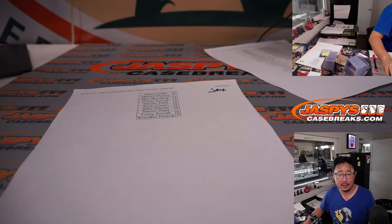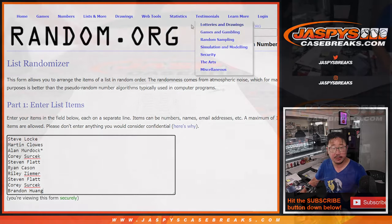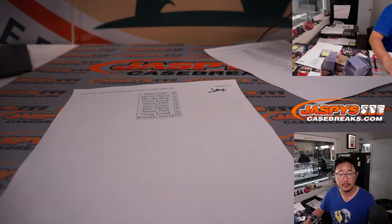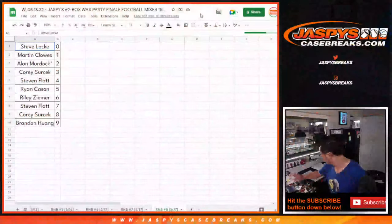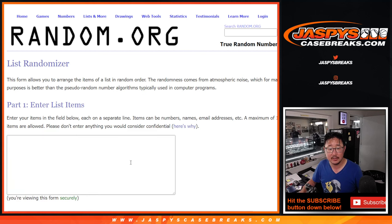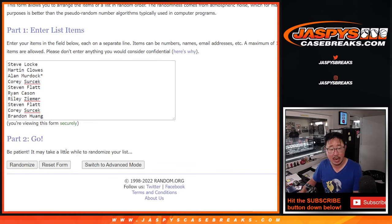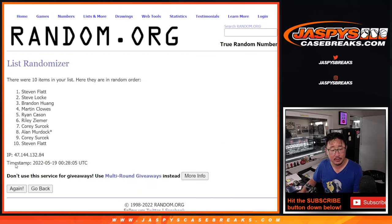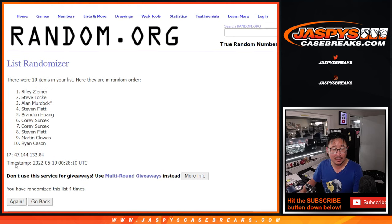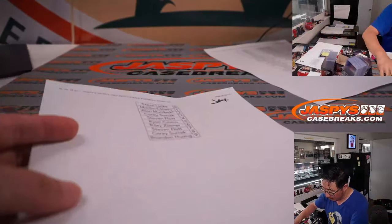Last but not least, group eight. This one's interesting because it includes a Travis Etienne autograph. We'll do that in the second list. Using the same dice roll — three and a three, six times. Name on top on this list will be for the non-numbered Jacksonville cards, and the Trevor Lawrence rookie cards too. Rolling one through six — after six, Corey. There you go, Corey — all non-numbered cards going your way, including rookie cards.